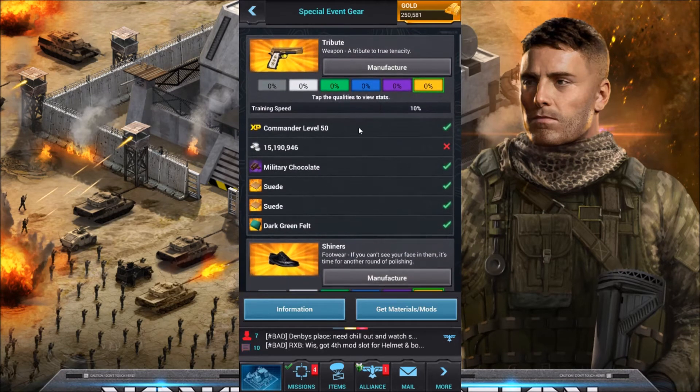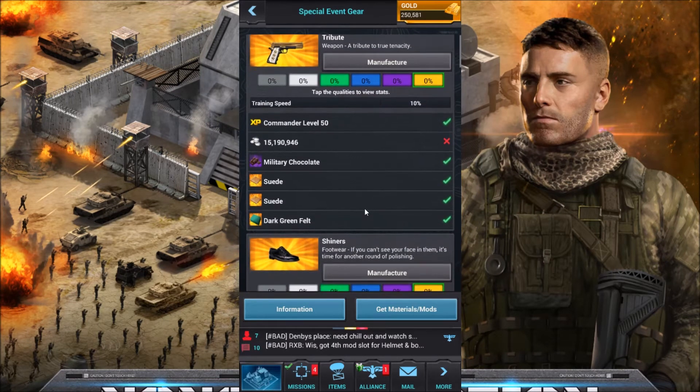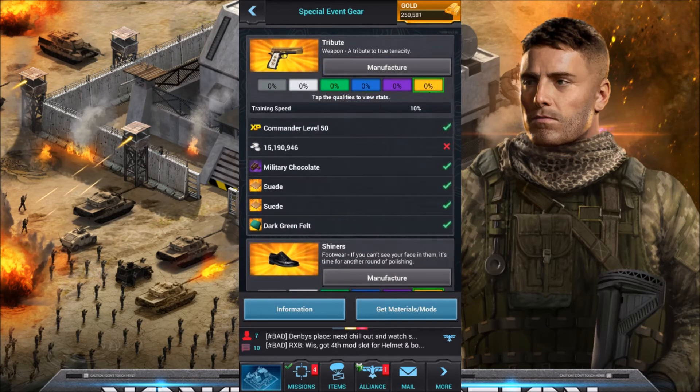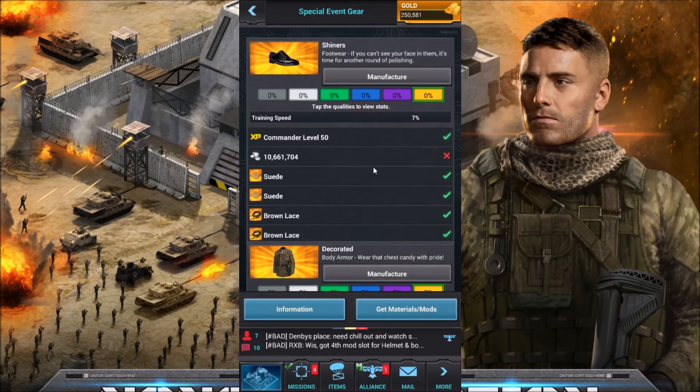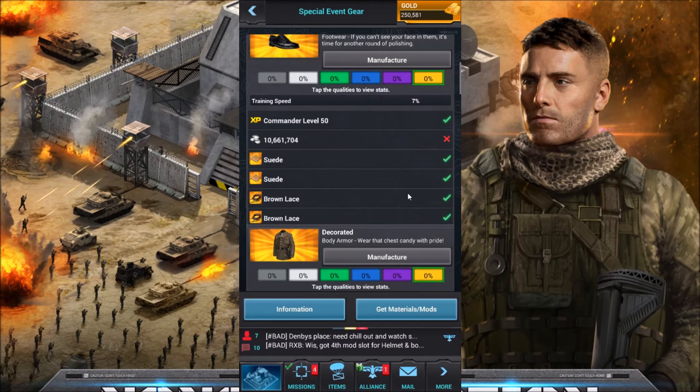It is kind of pricey to create and manufacture all these, but it's not too bad. I'm just going to be doing the gold stuff — in my opinion, for training gear or any gear, you shouldn't even make it until you have a hundred percent gold. That's my opinion. For the footwear we have Shiners and that's going to be another 7% boost.